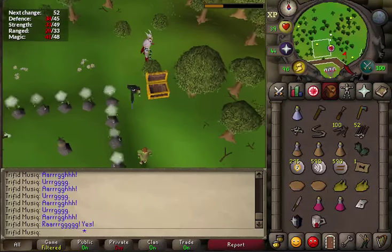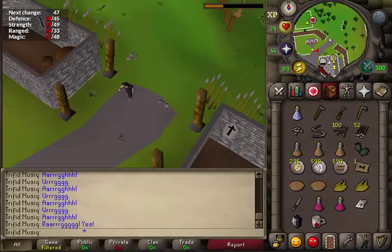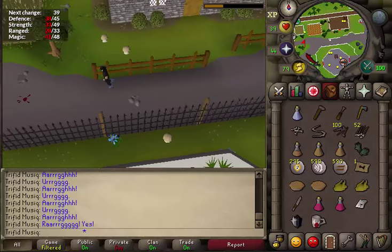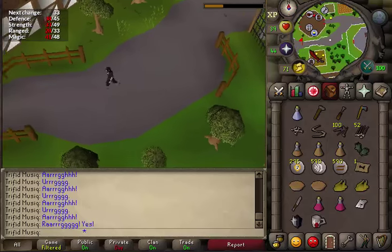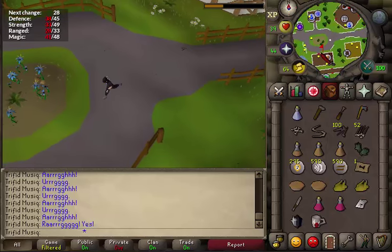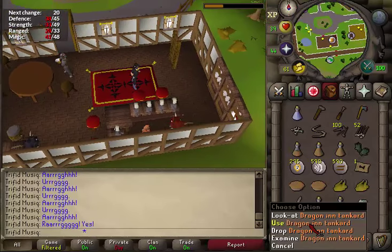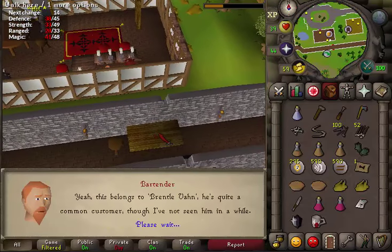In Yanille, go south and enter the city. Go to the southwestern part of Yanille to find the inn, south of the house portal. West of the hunter's shop you should find a beer sign on your minimap. Open the door, go a little bit southeast, then right-click your tankard and use it on the bartender. Skip through the conversation.